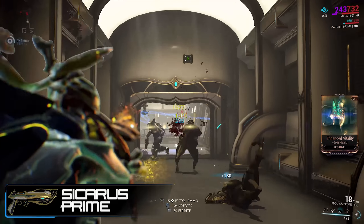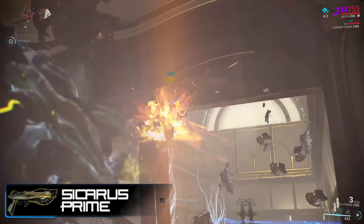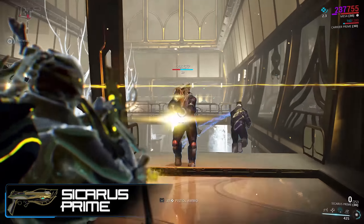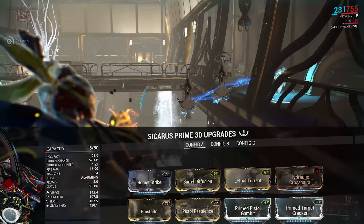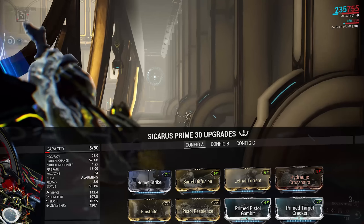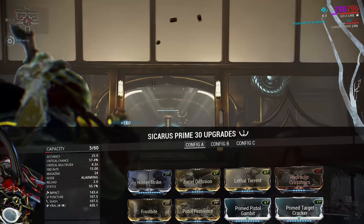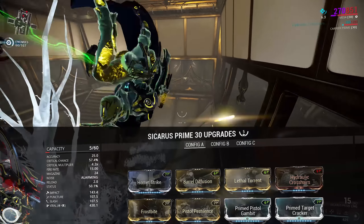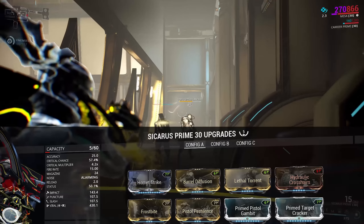The build for the weapon has changed quite a bit since I originally reviewed it, on account of it actually being a crit weapon now where it wasn't before. From the base weapon I've added 5 forma — 4 V's and a dash — which gives me room for some quality of life mods. The build is a pretty standard secondary crit weapon: Hornet Strike, Barrel Diffusion, Lethal Torrent, Prime Pistol Gambit, Prime Target Cracker, and then I went with 2 dual stats for bringing up the status chance.